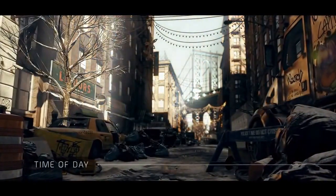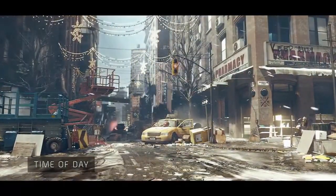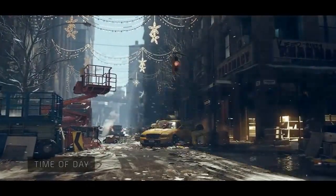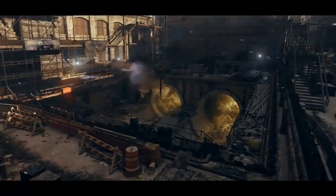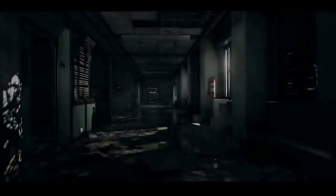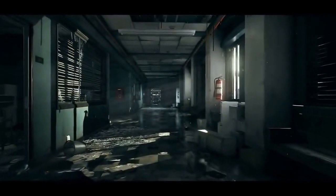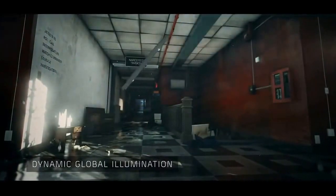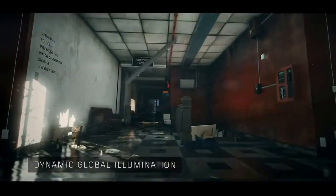This chaotic and decayed New York City is enhanced by a dynamic day-night cycle. The rendering engine supports volumetric lighting to add atmosphere throughout the environment. As in film production, Snowdrop uses a light-probe system that captures lighting realistically in both outdoor and indoor scenes.